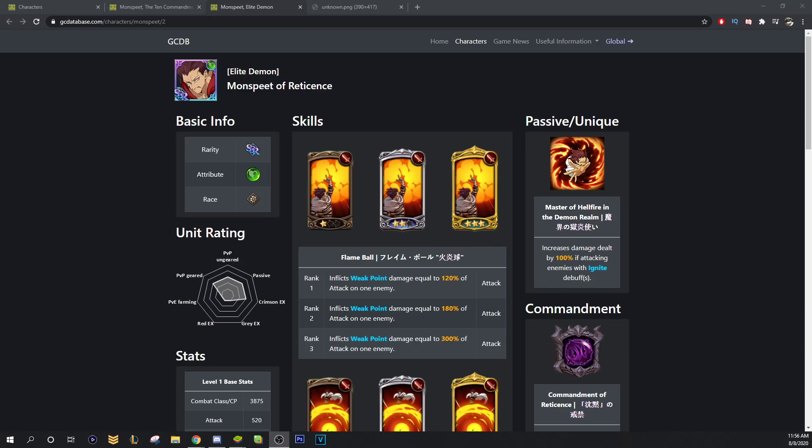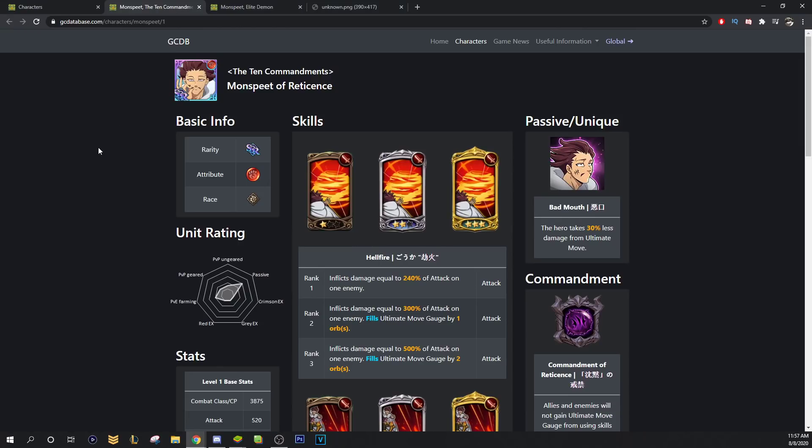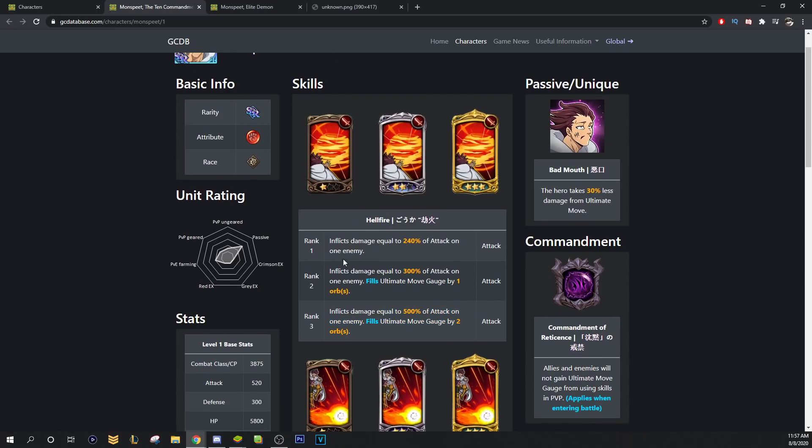Apparently it is Monspeet. The thing about this, which is crazy, is I actually was kind of excited to get Coin Shop Monspeet to showcase him. But now that we have the PvP rules, I honestly don't care to showcase him or talk about him. Red Monspeet, which is the Banner Monspeet — 240 damage, 300 fields, fills ult gauge by 1, 500 fields fills ult gauge by 2. Same card as Escanor.